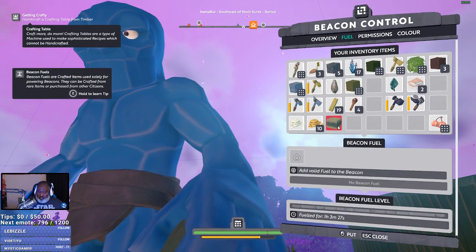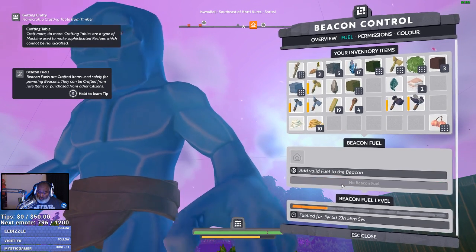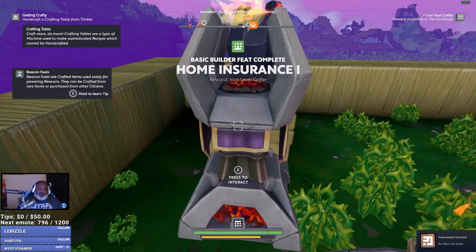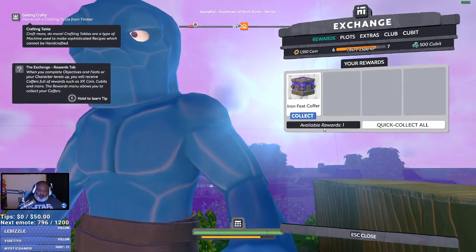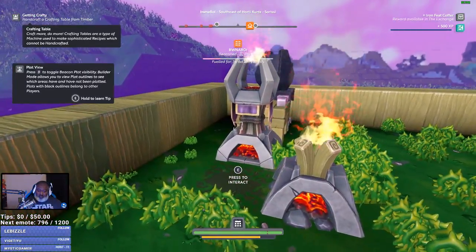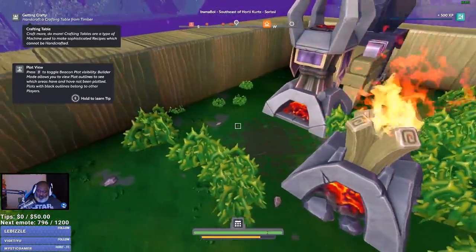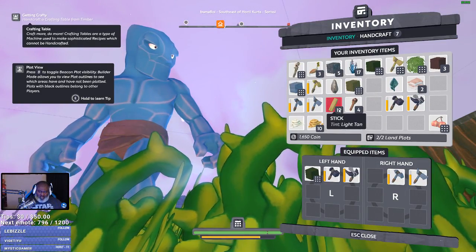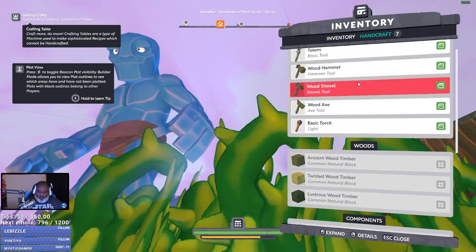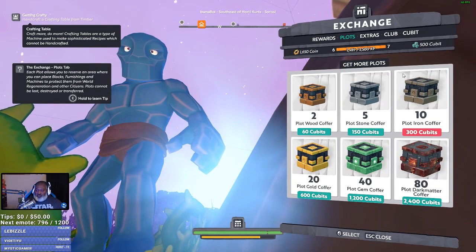Fuel. Here we go. Whoa! Wow! That gives me three weeks, and that's cheap. That's pretty cheap. Okay, so that gave me three weeks here. So I need to add more plots. And I got plots from rewards I think — oh no. I got the currency to buy plots. So I have to go to exchange and buy plots with my cubits.